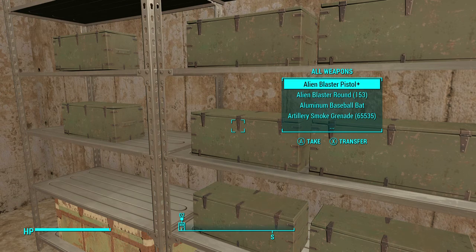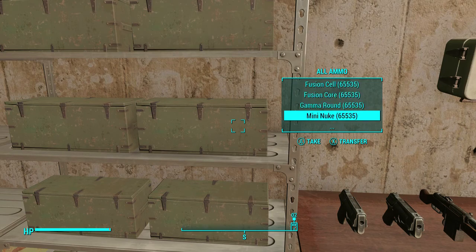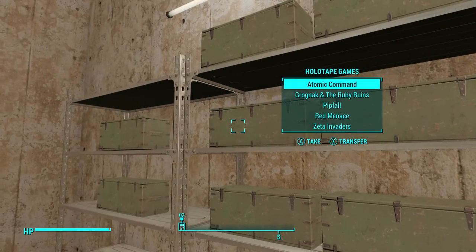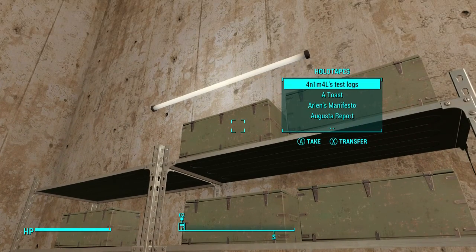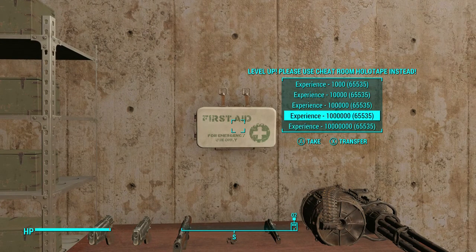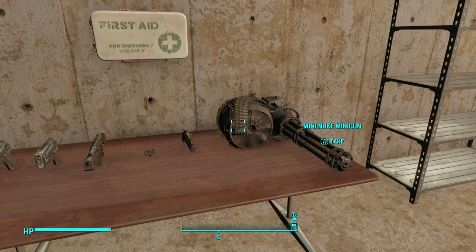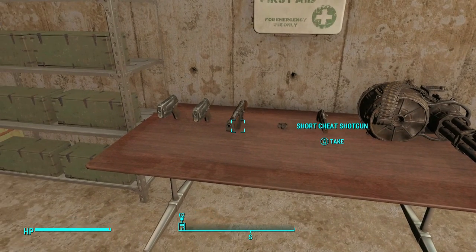All the ammo you can imagine is in here, all the armor in the game, all the holotapes — and holotape games too — then up here you've got all the books. Right here is all the experience that you want, but it says 'please use the Cheat Room holotape instead.'